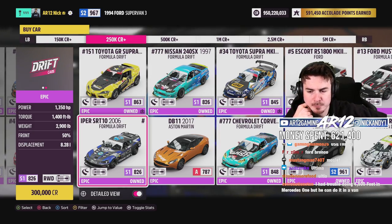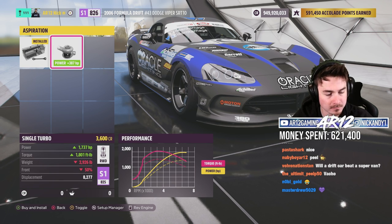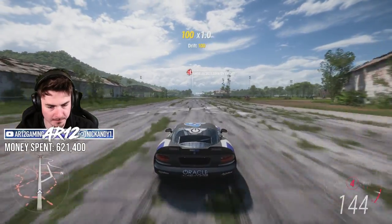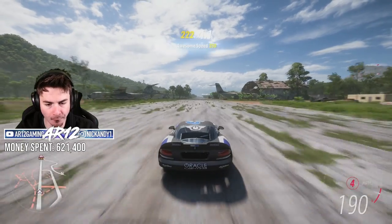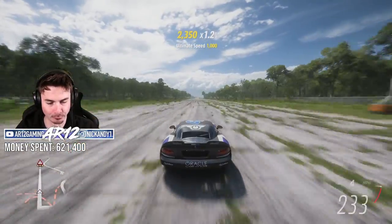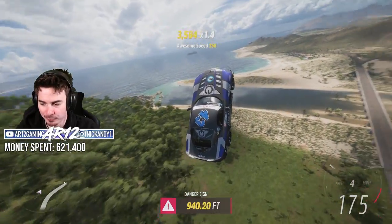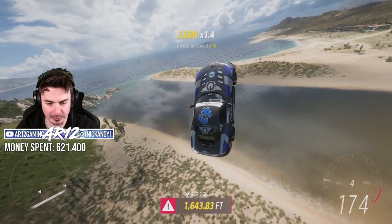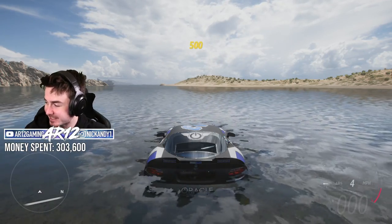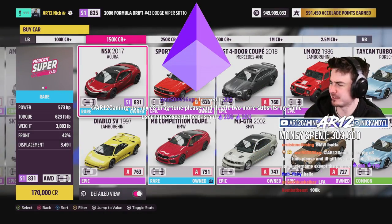This Dodge Viper might actually be super good. 300,000 credits spent on the Viper. Can I get more horsepower? I can actually get a turbo. I only have four gears — edit the gearing. This thing is a rocket ship at 250 miles an hour for a 300,000 credit Viper. Why did I not just start with this thing? Easy clap. So that was 303,600 credits. Not only are we drastically reducing our budget, we're also trying out some very interesting cars — it's a win-win.